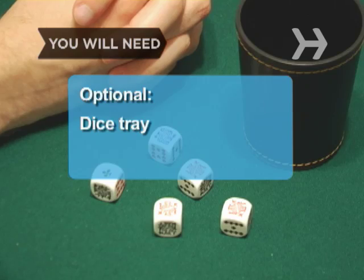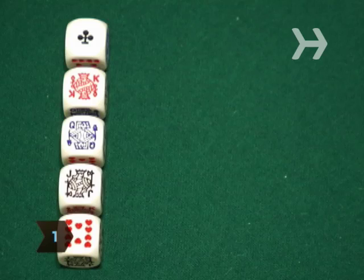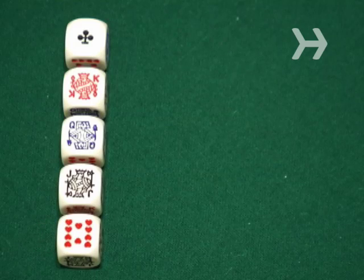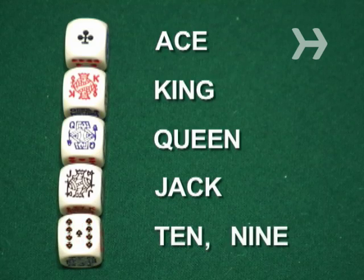You will also need a dice tray. Step 1: Put the poker dice in the dice cup. The six faces of each die simulate a playing card deck's top six markings: Ace, King, Queen, Jack, Ten, and Nine.